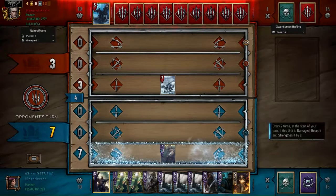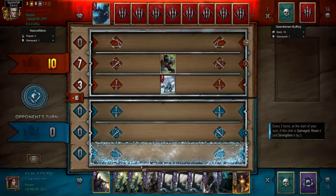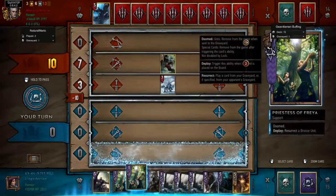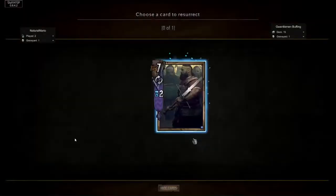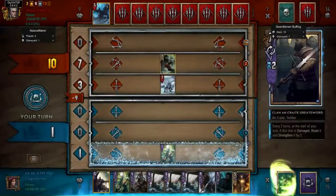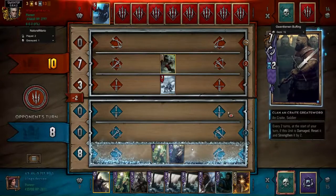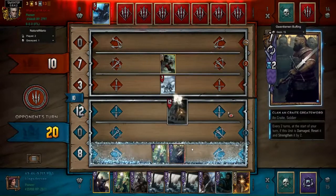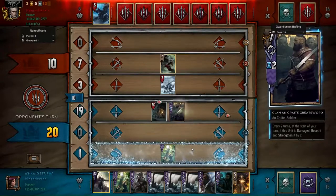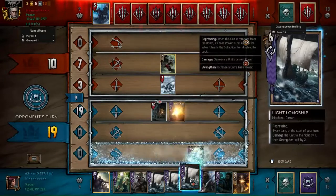The problem is you're only gaining one net strength per turn, which is not all that great. It's like half reverse weather, and it starts off at only six strength. To really make this combo shine, you also use the broadsword. When the broadsword is damaged, it'll soak in the damage, and then two turns later, if it is damaged, it will heal itself back up and buff itself by two.